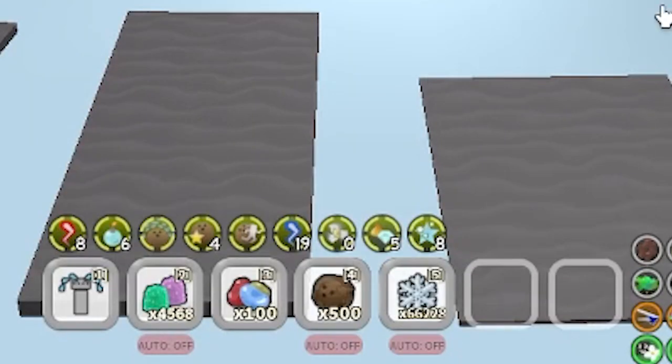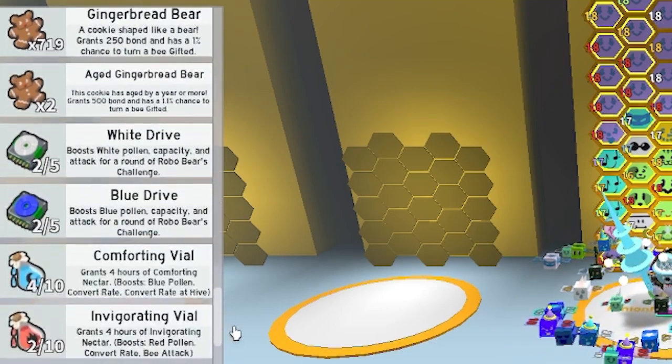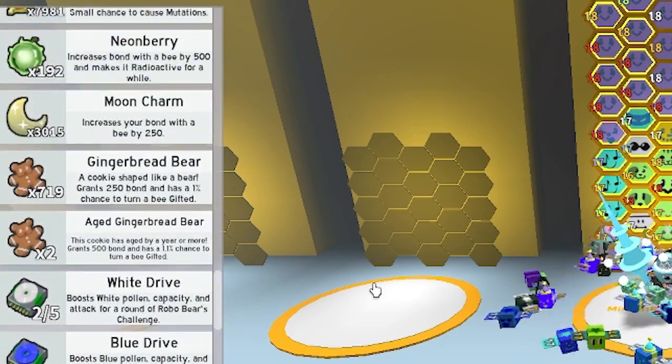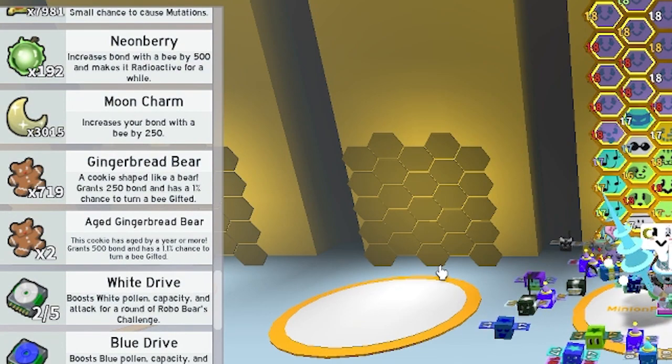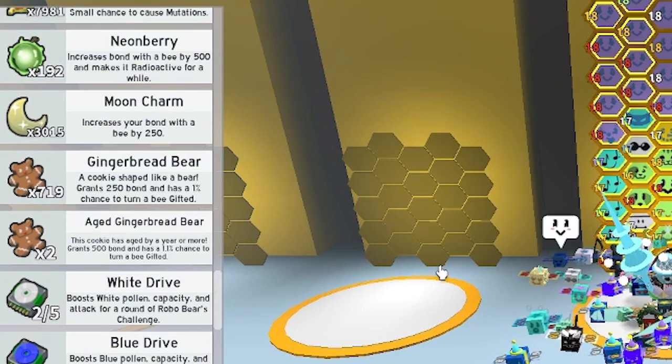In the meantime, as you can probably tell on the bottom of the screen, I have 66,000 snowflakes and if we look at my inventory, I have 719 gingerbread bears. You might be wondering why I have so many — and that's because I've been macroing and grinding to buy 2 things. Based on the title, you probably know what those 2 things are.